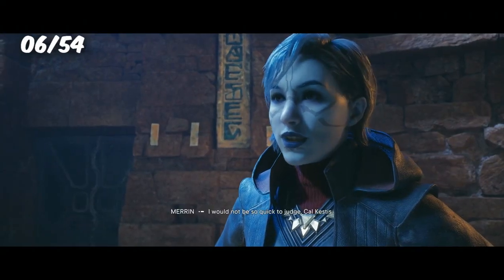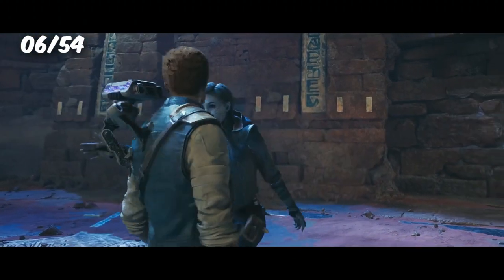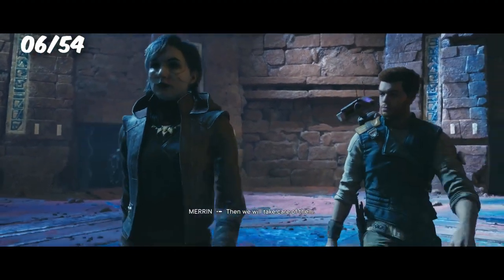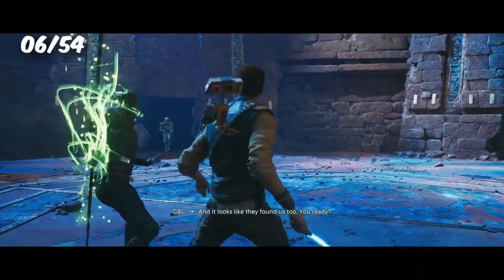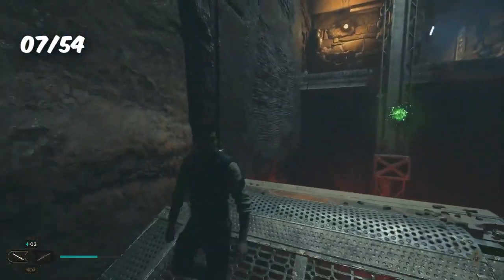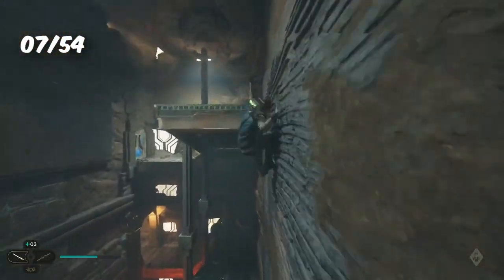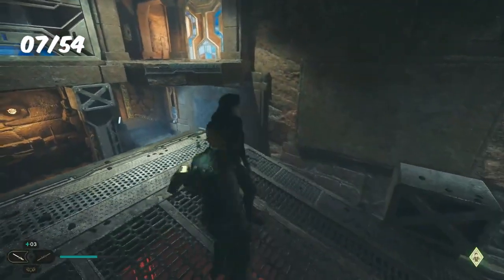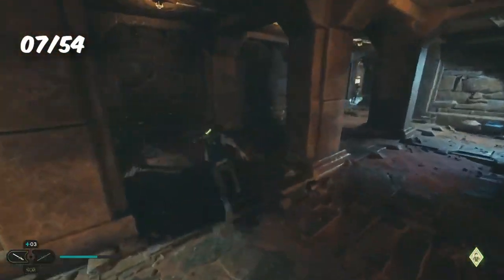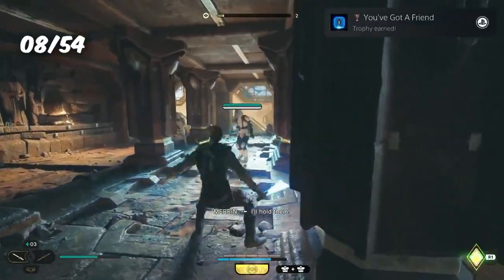After Dagan escapes, we decide it's best to get the gang back together, and our first stop is to get the Nightsister Merrin. After making our way through another planet and defeating some stormtroopers, Merrin makes an appearance and clears the rest of them for us. We receive the trophy Survivors, We Adapt. This next trophy is a possible missable trophy, so I made sure to get it done straight away. We need to direct our companion to assist in combat a total of 10 times — I believe this needs to be done for both Bode and Merrin — and the trophy You've Got a Friend eventually popped.